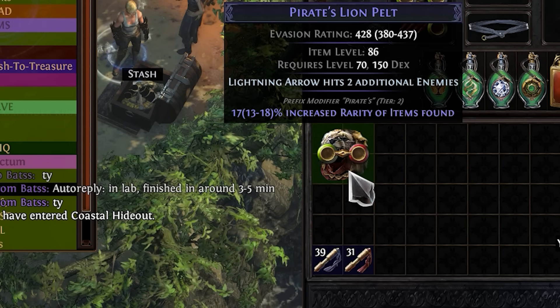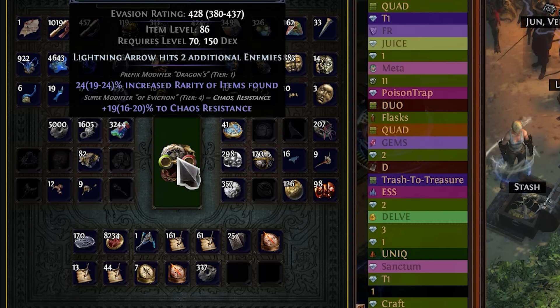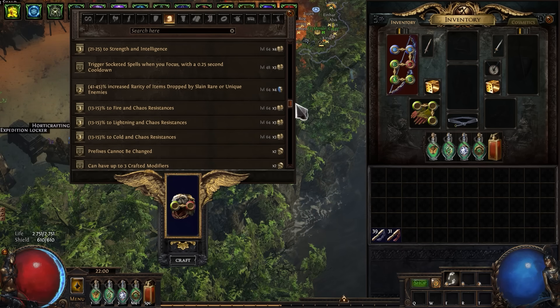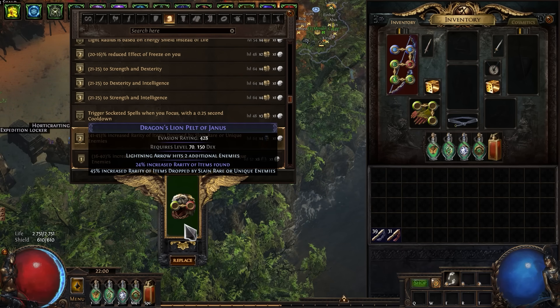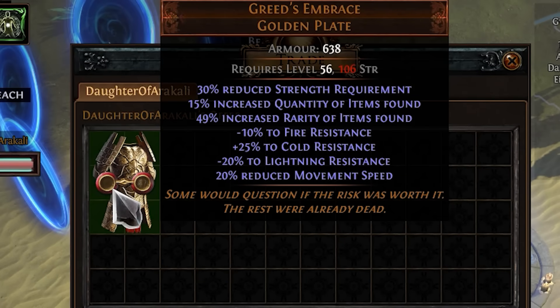It's T2 items rarity, but I need a T1. And the final touch, Benchcraft. The perfect helmet for us. New armor — the best choice for magic find.